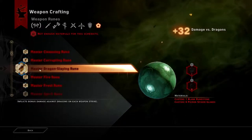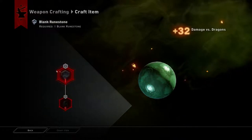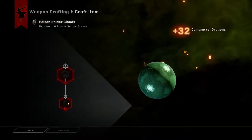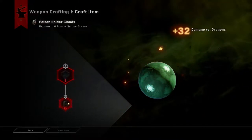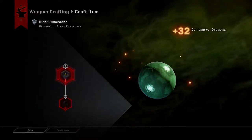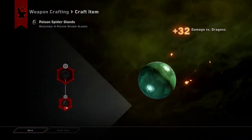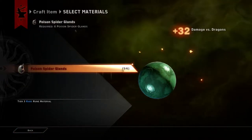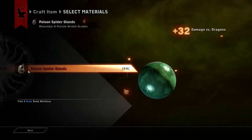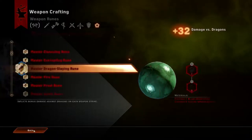I need a Blank Rune Stone and I need six Poison Spider Glands. I cannot believe I don't have six Poison Spider Glands after all those Poison Spiders that we fought in the Hissing Wastes. I know where I could get a Blank Rune Stone, but I have five of six Poison Spider Glands, so I need one more Poison Spider Gland and I need a Blank Rune Stone.